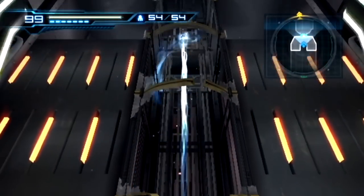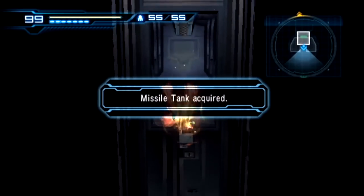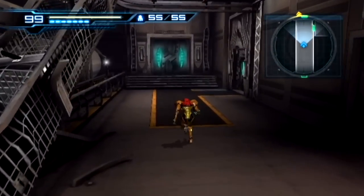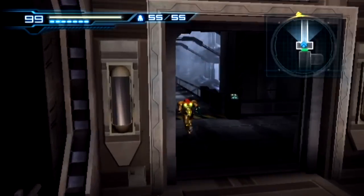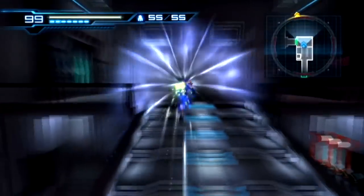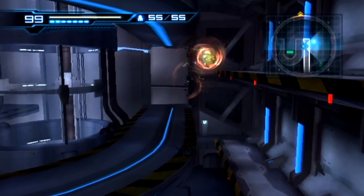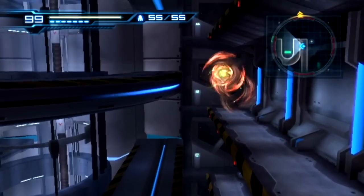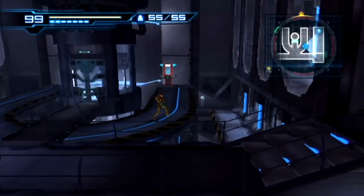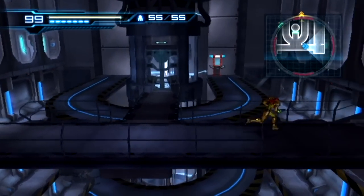Right up here. This is just going to be a big fetch quest on our way to the objective. I think we all remember this one — it was way early in the beginning of the game. We could have gotten it much earlier, but that would have required unnecessary backtracking. Now that we have the wave beam, we can shoot through the glass, hit that with a charge shot, and it opens up this door. There's another Excel charge — I think it's the last one. Five of them, yep, that's the last one.